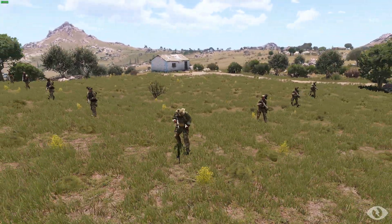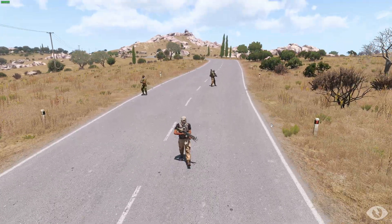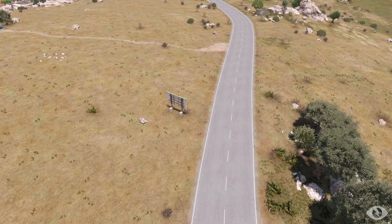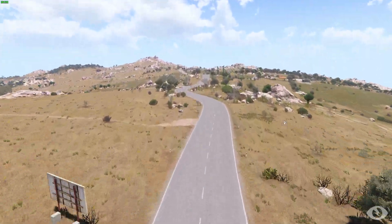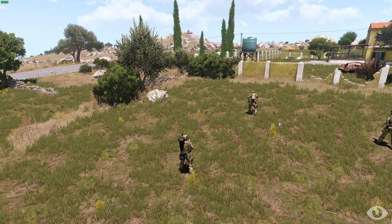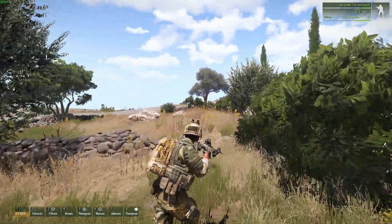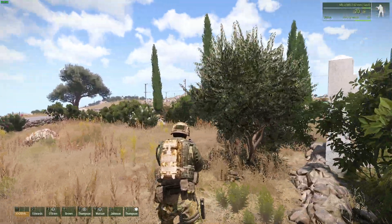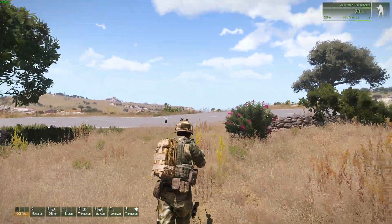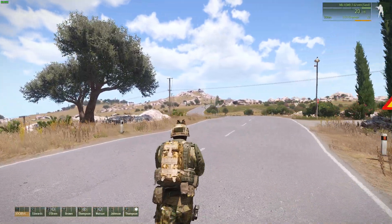So we're inside the mission. Here are my troops. Here are the OP4 guys coming down the road, walking along on their waypoints. You'll notice that the vehicle, because of the show-hide modules, is not visible. So what we'll do now is move out to engage the OP4 that are coming down the road, and once they are eliminated, the vehicle will spawn and it will move.